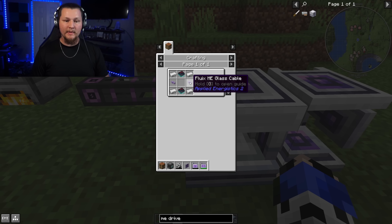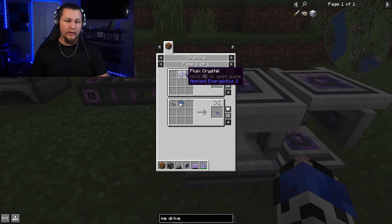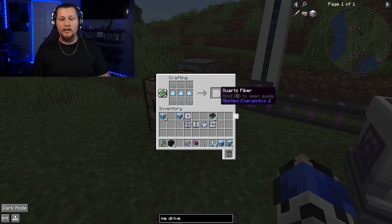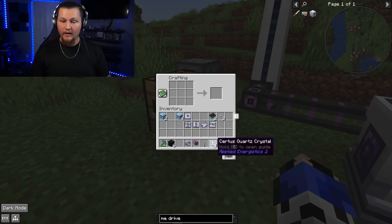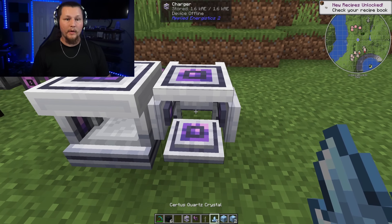For the ME Drive we still need two flux ME glass cables. To make these we need quartz fiber and two flux crystals. For quartz fiber, put six glass at the top and bottom and three certus quartz dust in the middle — this gives three quartz fibers. For the flux crystals, take certus quartz crystals and put two of them in the charger until they're charged up. You can tell they're charged because they glow slightly with a lightning effect.